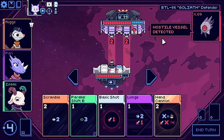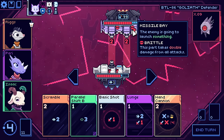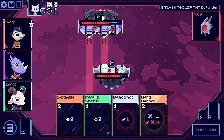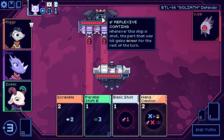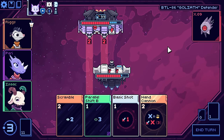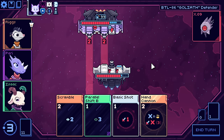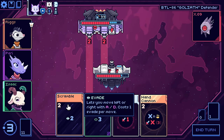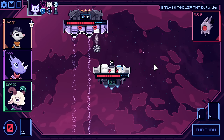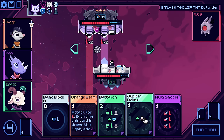Brittle - double damage from all attacks. Whenever the ship is shot, the part that was hit gains armor for the rest of the turn - that's fine. Should I have hand cannon? Wait, what did I just play? I played lunge - I should have done hand cannon first. A hundred percent. But then we couldn't scramble. Let's just get that card played. What's that? Destroying it will damage its destroyer - doesn't have to be me.